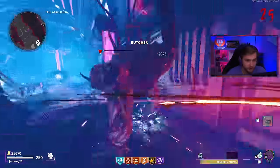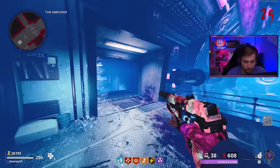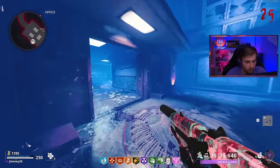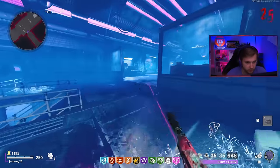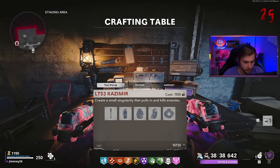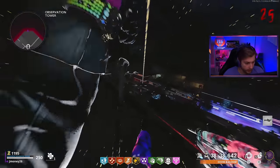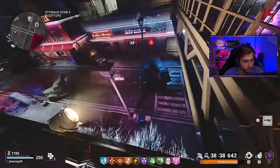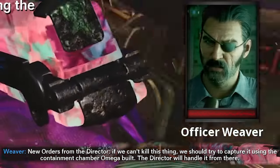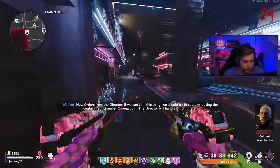Let me get a few perks. Let's get some speed cola, a little bit of mule kick, some tombstone just in case, and elemental pop. And now I'm broke — I forgot that the perk cost increases with each perk you buy. Fucking inflation dude. Can we just go ahead and go into the boss fight now? Let's craft a few things that might help us out — some cashmeres. A death machine is probably better than using a chopper gunner indoors. Pack two should be enough to let us get all the way through here. Let's craft this bad boy. New orders from the director — if we can't kill this thing, we should try to capture it using the containment chamber Omega built. The director will handle it from there.